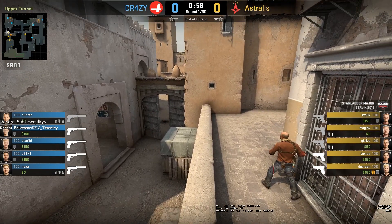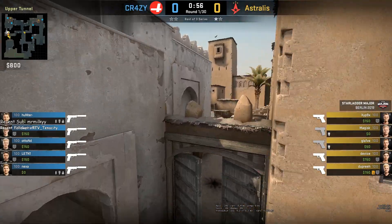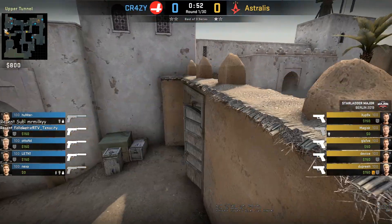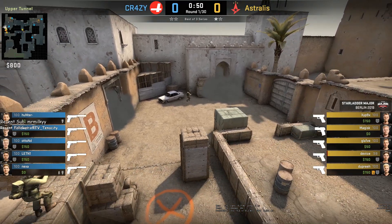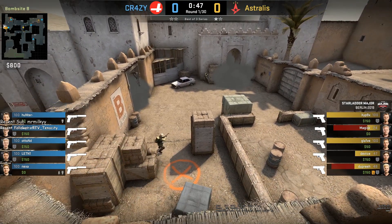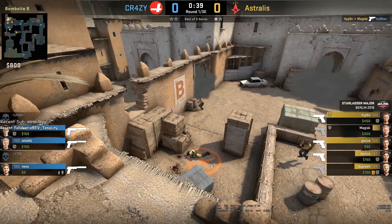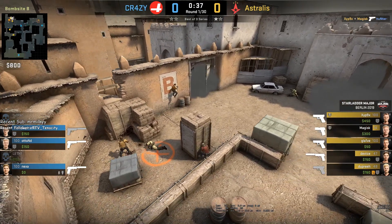The four group up B tunnels and Glaive is going to throw a smoke from catwalk to B doors, while Magisk is going to throw a lurk smoke from B tunnels. There is the B door smoke, and there is the lurk smoke. Then the four Ts go through — there is that one-way — and the three CTs are going to swing left while Magisk jumps on the box. Ts get full control, losing no casualties.